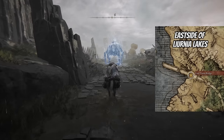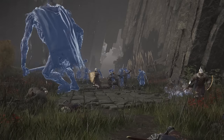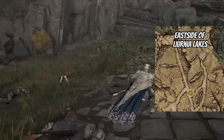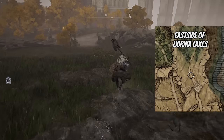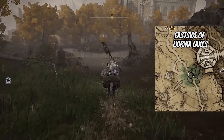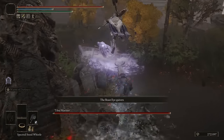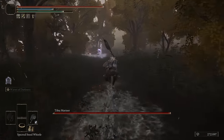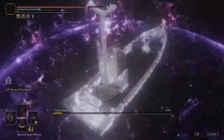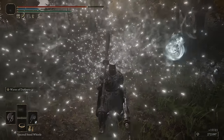The next death root is fairly easy to get — it's on the east side of Liurnia Lakes, just south of the Carian Study Hall. You've got to fight another Tibia Mariner. Sometimes he'll venture out to the forest to the north, so just follow him there, kill him, and you've got yourself the fourth death root.